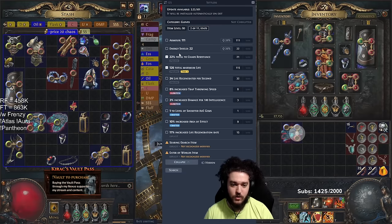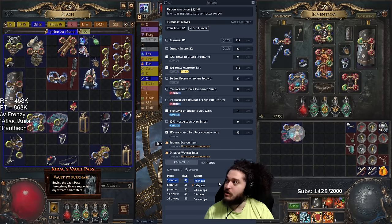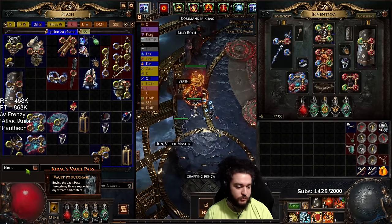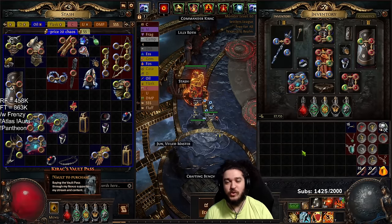Price checking: 100 life, chaos res, plus one gem, and life regenerate is currently listed for two divine minimum, so we'll put this one up for 2.5 divine. Hope you guys enjoyed the video — please feel free to like, share, and subscribe.